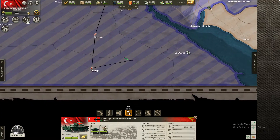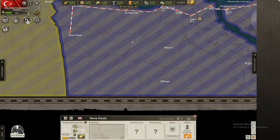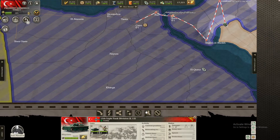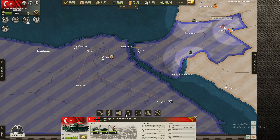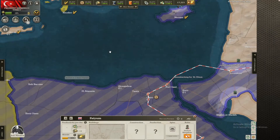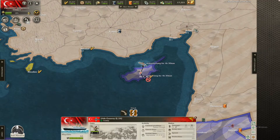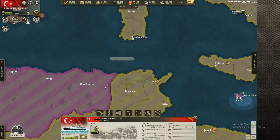Go here and then here, same for you but you go over here. Let's go here as well — secure as much as we can. Let's also attack Cyprus — let's take it. There we go, that should be enough.